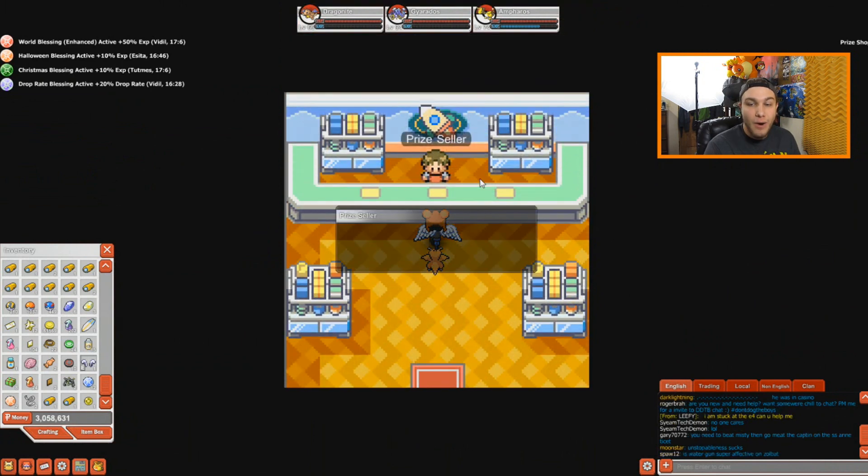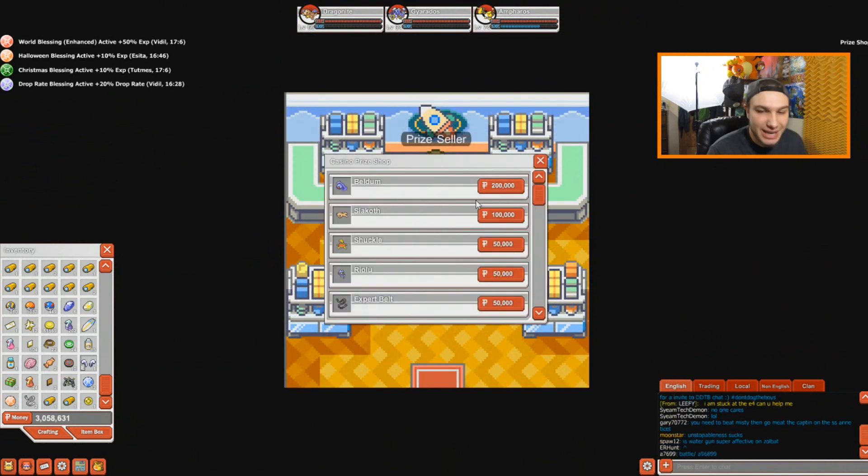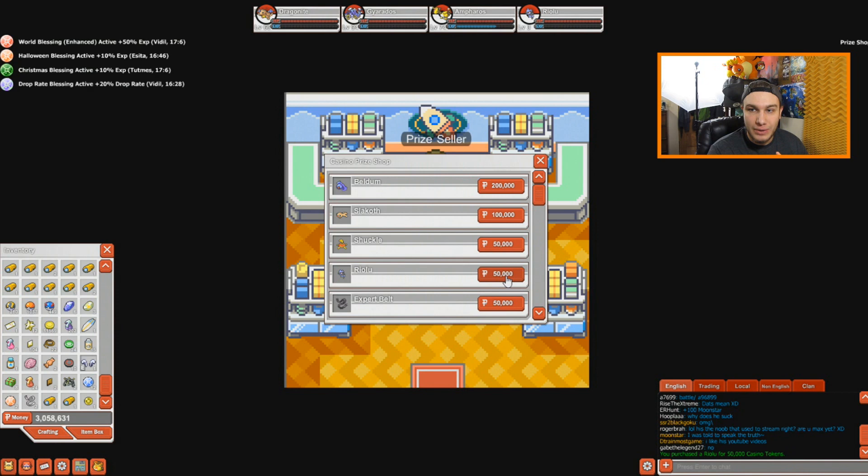Let's go ahead and buy Riolu now. Hopefully this Riolu is going to have a good nature, one that I can either sell or maybe even use. I really want a Riolu to use. And there we go — we just bought it. We bought a Riolu for 50,000 tokens.